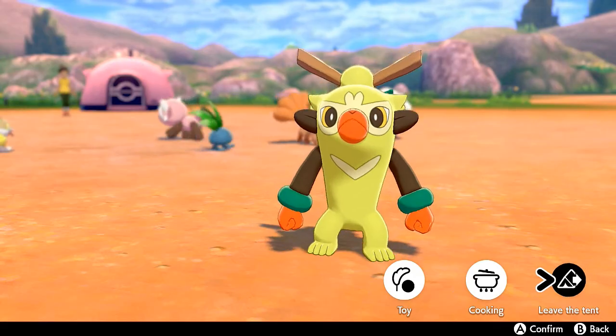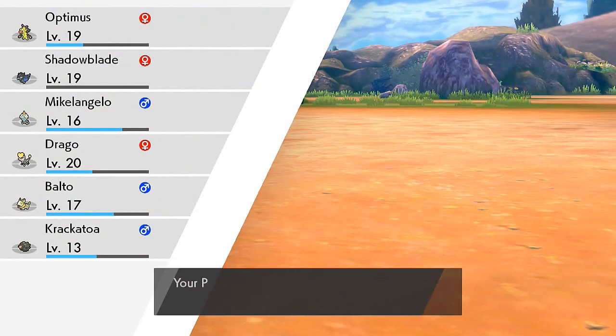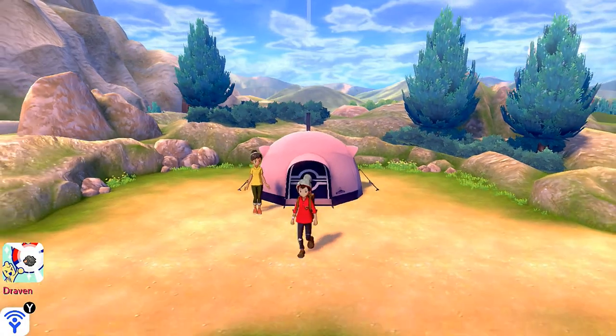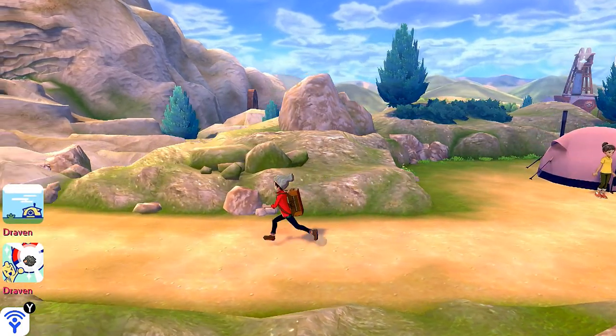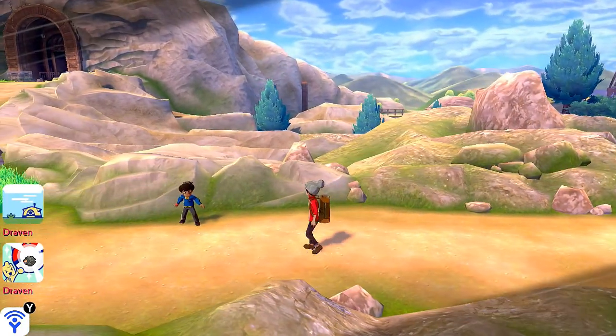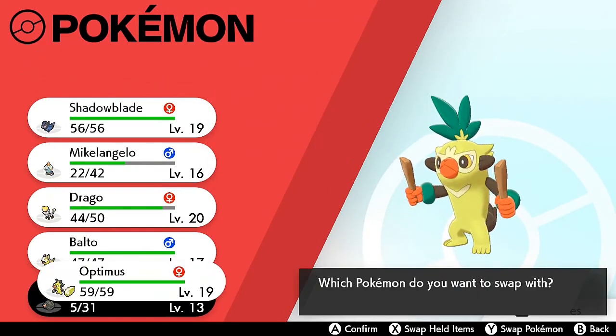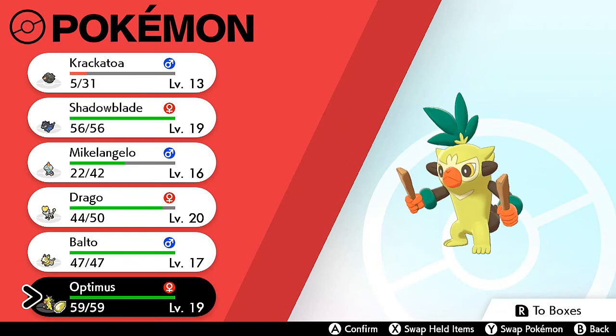We're going to leave the tent now. Let's see how many experience points Optimus got — 60 experience points. This game really enables you to train up your Pokemon to have multiple teams, which I'm going to take advantage of. Let's switch out our Pokemon — we've got Krakatoa and we want to use him. Let's heal up.